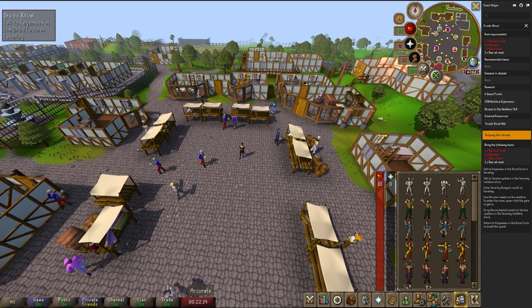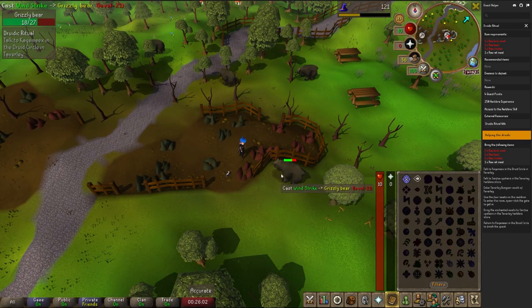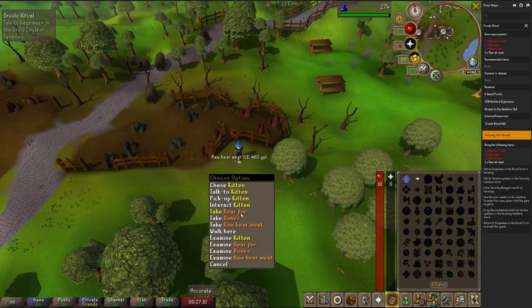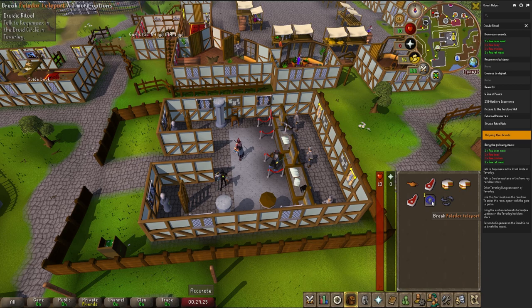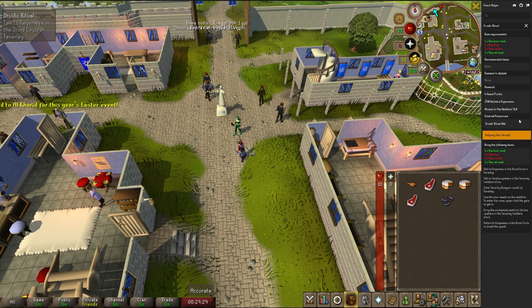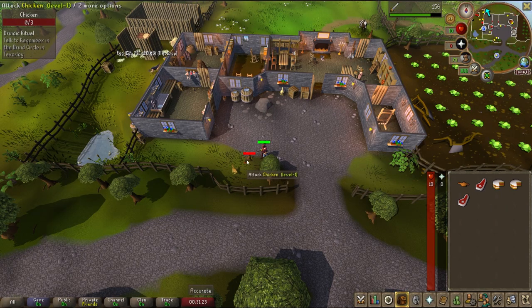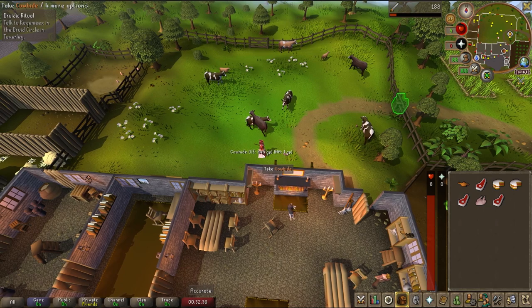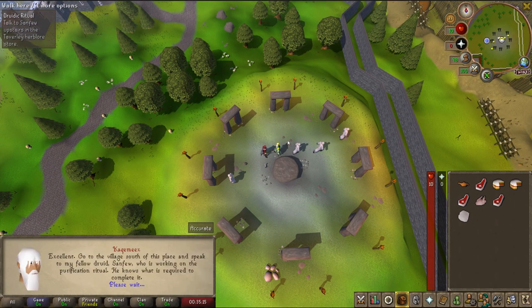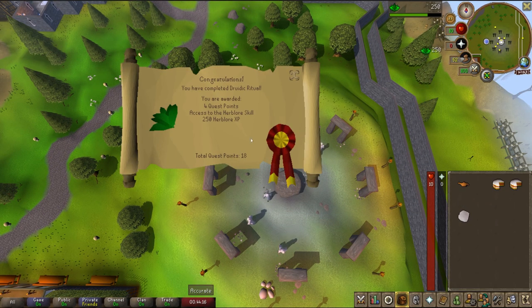We are going to move on to finish Druid's Ritual to be able to have the Herblore skill unlocked. Head over to the east side of Ardoin into the mining area and you're going to want to safe-spot a bear for his meat. While you're at the bank, go ahead and pull out your raw rat meat and teleport to Falador to make this a little faster. Head south to the farm and kill a chicken for its meat, then kill a cow for its meat. Head north to Taverley and we are going to start and finish Druid's Ritual.